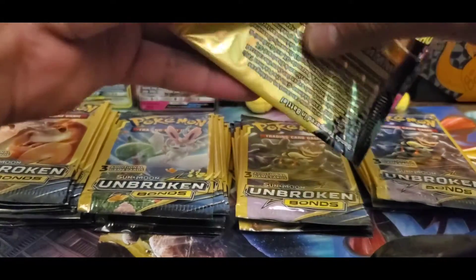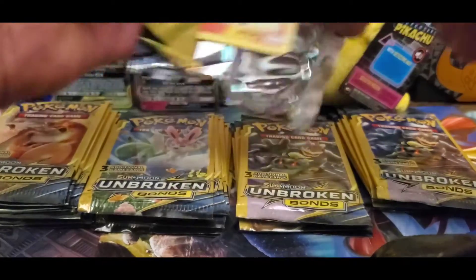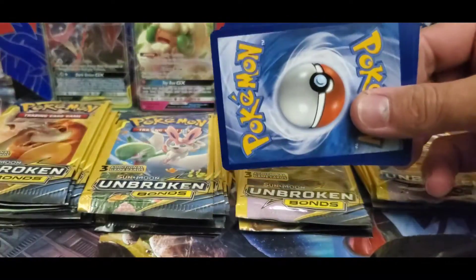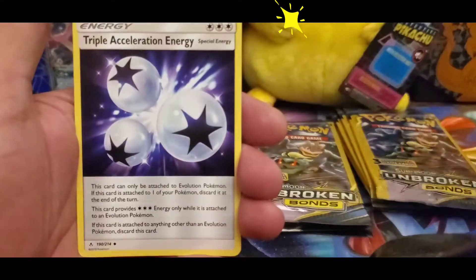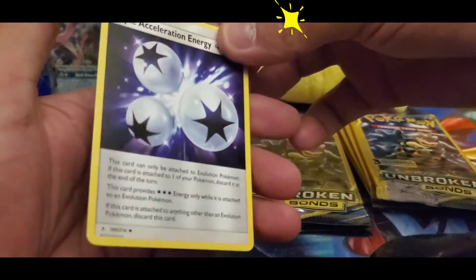As soon as I can get this one open — and here we go guys, starting off with a Litten, Krabby, and Triple Acceleration Energy.